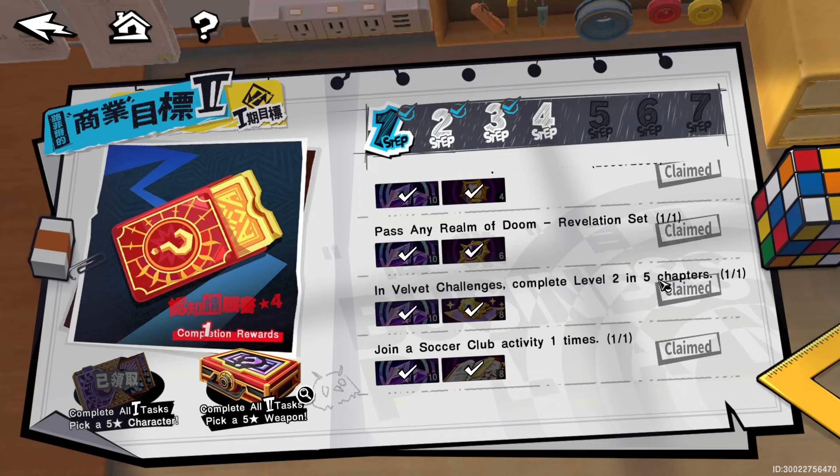Join a soccer club activity at least one time — this is pretty much when you unlock the soccer club events from doing your side quests. That's all you have to do.